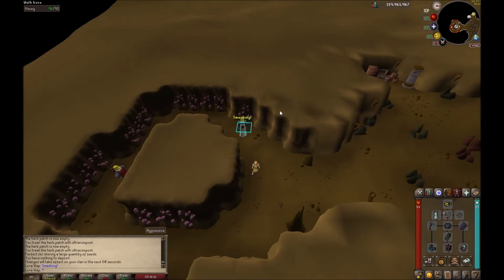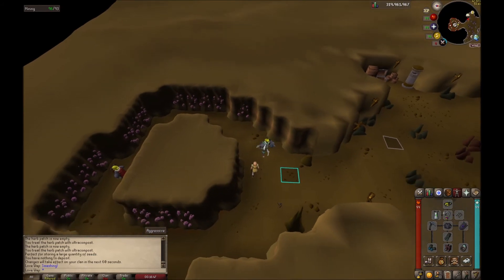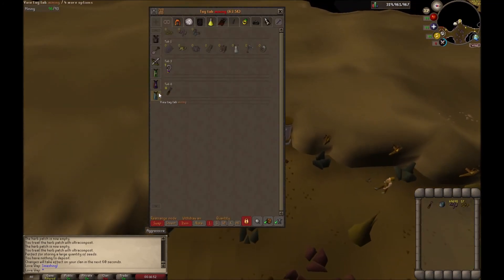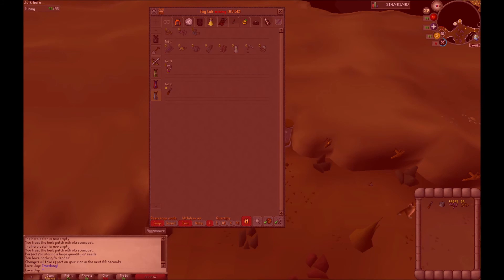I'm going for the expert mining gloves — I have the regular and superior ones. I'll leave the export of my bank tags in the description so you guys can copy if you want.